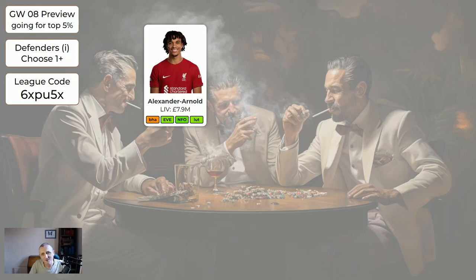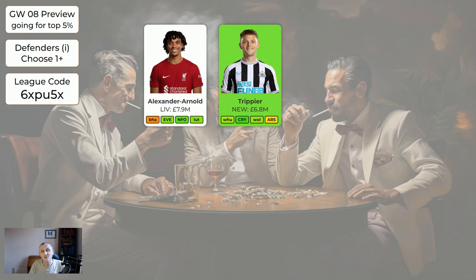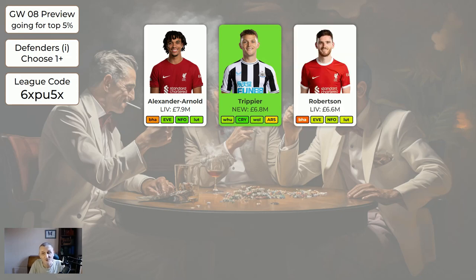Onto defenders. Trent is back now. Away to Brighton - I would not expect Liverpool to keep a clean sheet since Brighton have scored every game so far, though Brighton have also let in goals every game, conceding six in the last game. So Trent has a reasonably good chance of an attacking return, and long term Liverpool have some very nice fixtures. Trent is very expensive but if you can afford him that's great. Trippier is green - against anyone Trippier is great, and Newcastle have good fixtures, so he's definitely worth getting in if you can afford him.